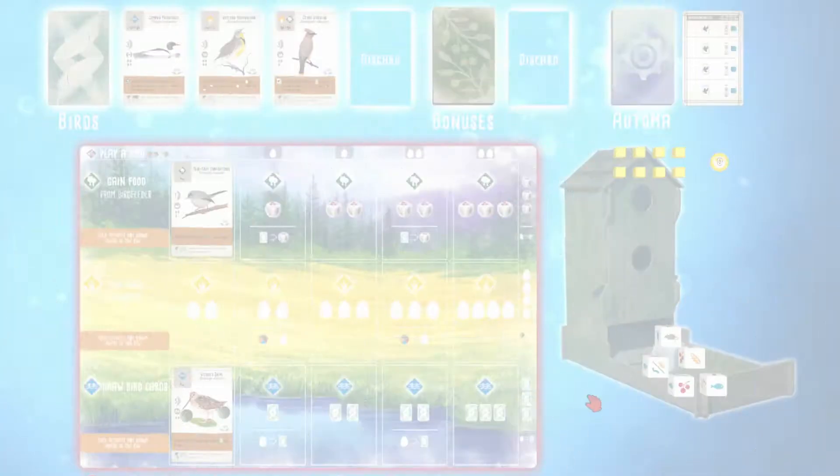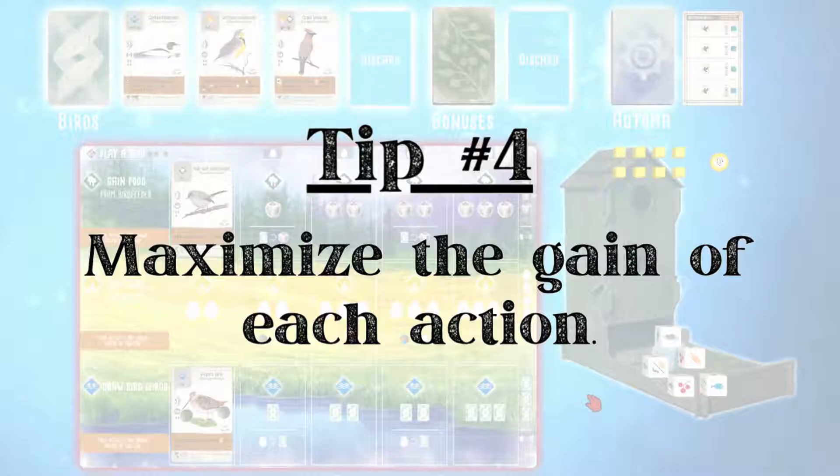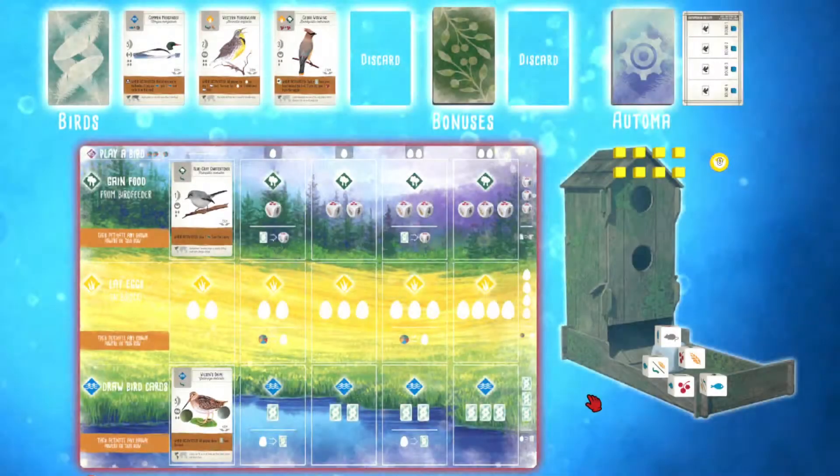Tip number four: try to maximize the gain of each action or turn. In Wingspan you only have a limited number of actions, and if you can maximize the value you get from each action, that's really going to help you maximize your score. For example, when I'm activating the wetland, I like to exchange eggs for additional cards so I can get the most cards in one action. The same goes for the forest — if I have cards and birds I don't want to play, I would try to exchange those for food.